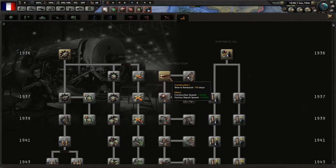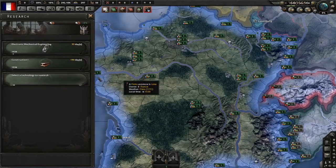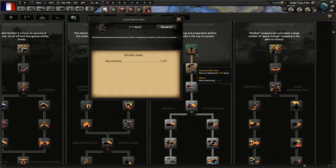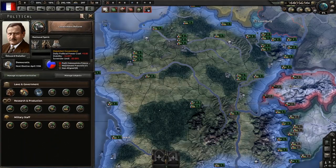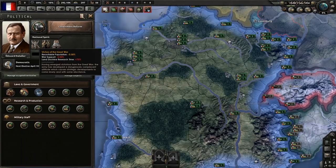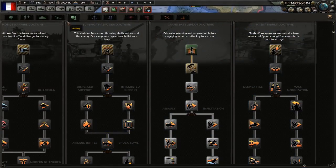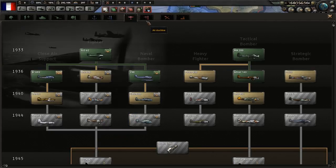Construction tech is always really good because you're always going to be building things, so you want a high construction speed and factory repair speed. We're going to grab Construction. Normally you'd also start researching a doctrine, but because we're France and have the Victors of the Great War debuff, we have a 75% penalty to researching land doctrine. So we're not going to do that - instead we'll look for other stuff that will help us more.